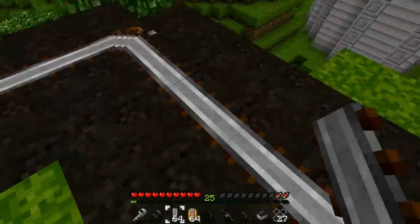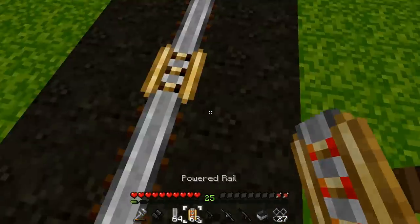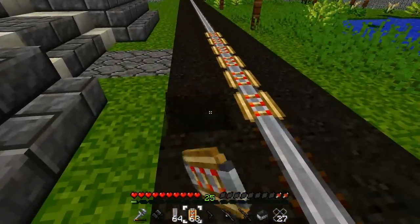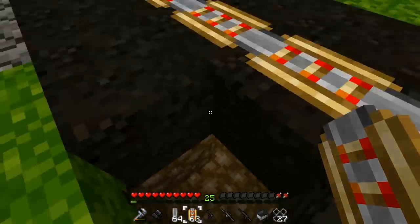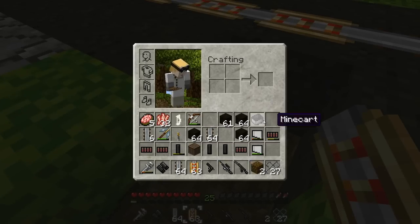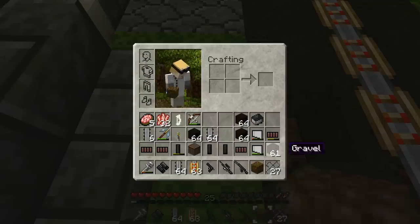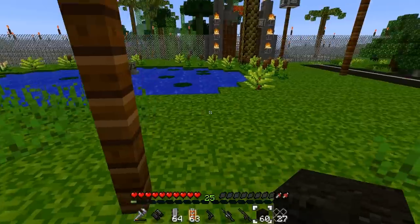They need to be pretty much everywhere, but also they need to be powered, which we'll have to fix later. I think there's redstone underneath here — yeah, there is. That's what I need to do again, to get some more torches. Dirt and gravel. There we go. Cool.